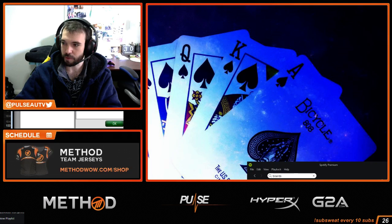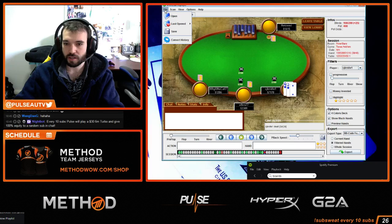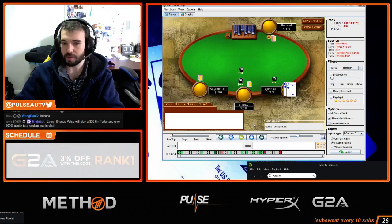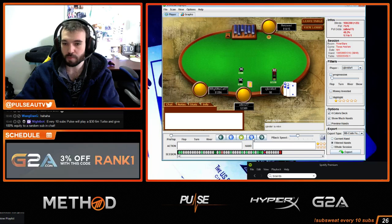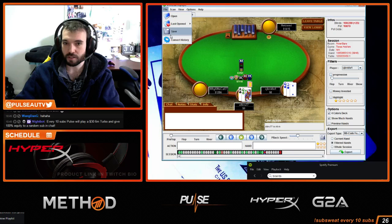I'll stop the music, close PokerStars, quickly do this calculation. Here's the hand: bubble of a nine-man turbo knockout structure. Two short stacks, I'm the huge chip leader, blind versus blind against second place. Folded to me, pushing with any two cards — very profitable — and he calls Ace-Queen. Now we do the calculation.